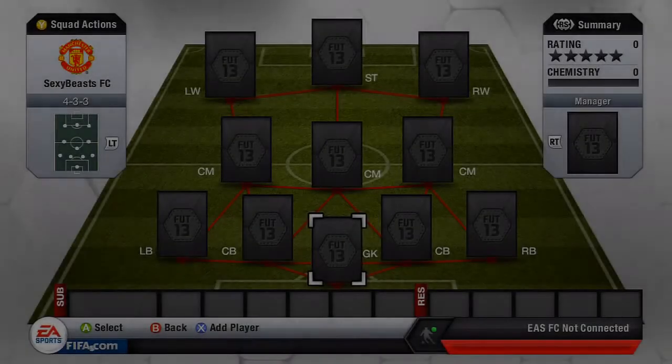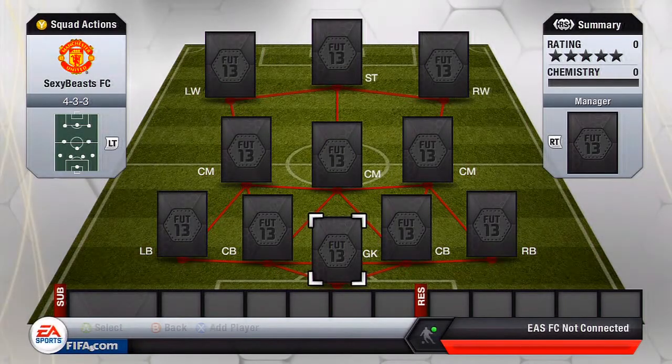Hey guys, it is OI Magics here back again today. I'm going to be jumping straight into a FIFA 13 squad builder. I really haven't done one of these in quite a long time, but today I'm going with my gold Brazilian team. The formation is 4-3-3 and the price is around $250k, I'd say about $300k to $350k.